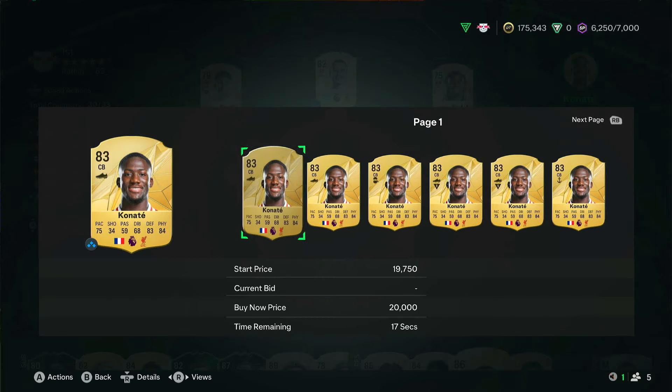Around this time - evening UK time, six to eight o'clock - cards are always at their cheapest. It's always good to get bids in. Then in the morning they're always good to sell. That's it for the video, see you in the next one.